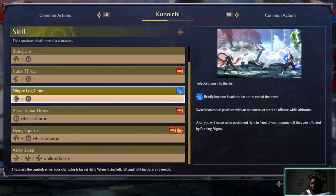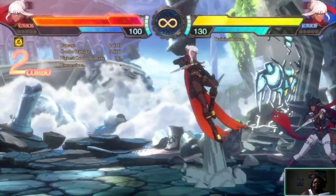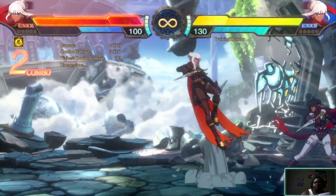Oh damn, this is close invincible. Kunai throw — this is good for applying pressure.